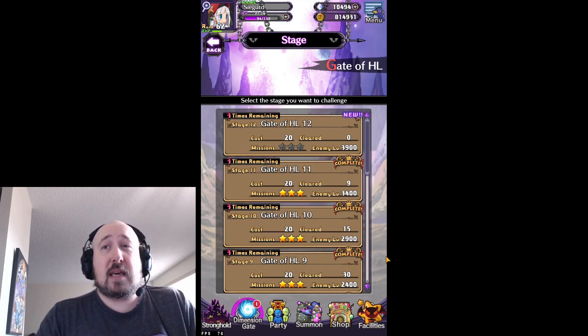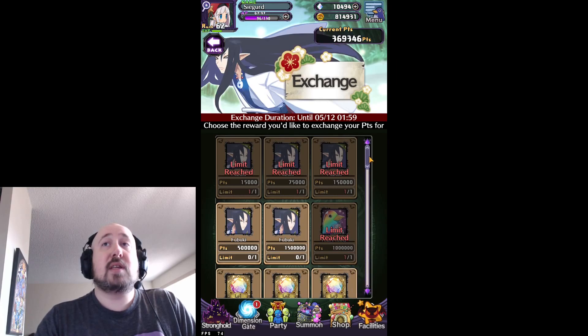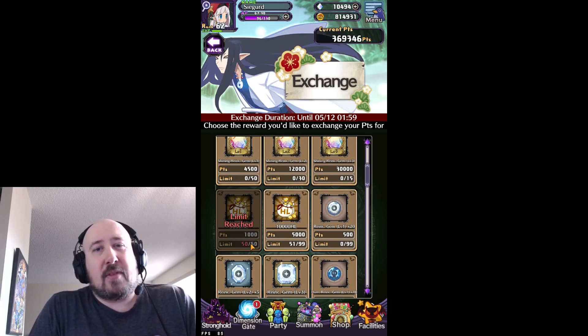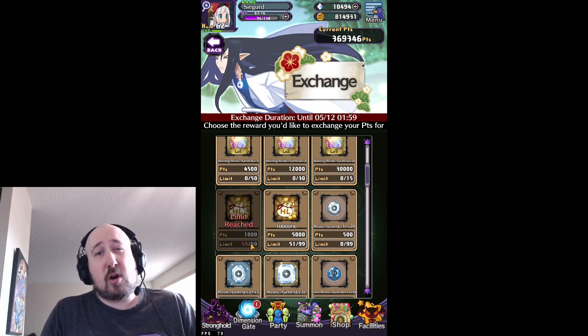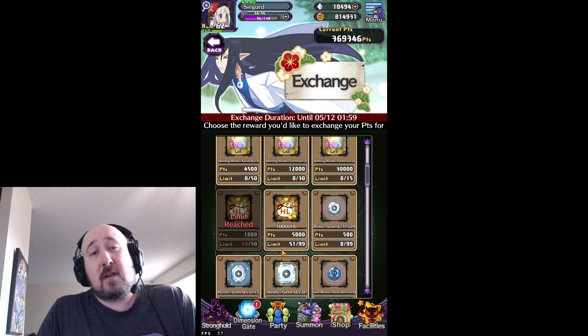But what happens when you're out of HL chambers? For that, we'll check out the events. Starting with the latest event, the Snow Rice Cake Festival, you can go into the exchange shop and get HL directly with your event currency. However, this may not be the best route, because the event currency is valuable — you can use it to get an any printy and some event characters. It's also very expensive on your AP relative to the HL you're getting, and it's nowhere near as good as the HL chambers. For example, the best stage you can farm for 20 AP only gives you roughly 3,000 points. But if you're in a bind and need HL quickly, this is definitely one method you could use.